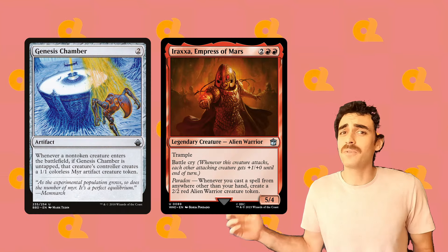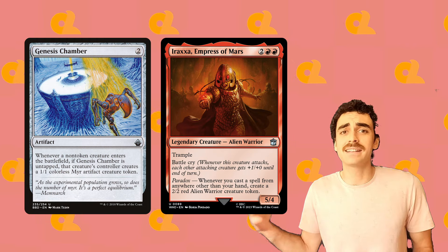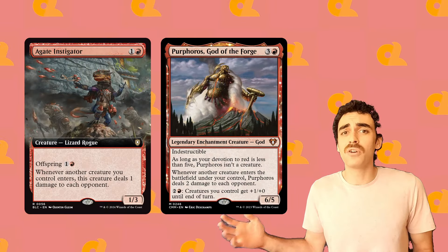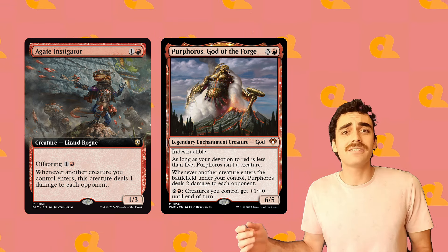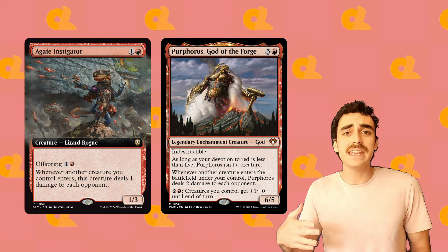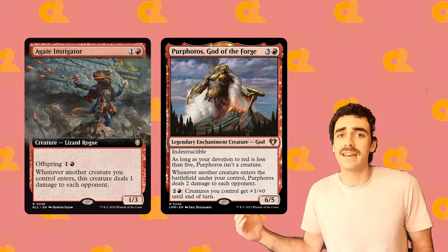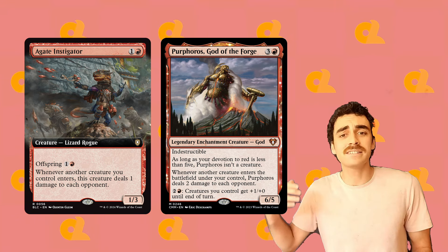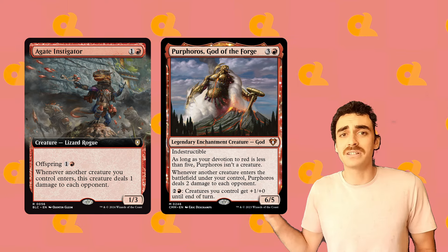Genesis Chamber and Araxa allow us to go wide whenever we're recasting our creatures from exile. Combine this with Agate Instigator and Purphoros and we can start dishing out tons of damage. Agate Instigator is especially potent because if he ever gets blocked, we can replay him and trigger that offspring again as long as we can pay for it, allowing us to generate more and more instigators. This is going to build up a ton of damage over time.